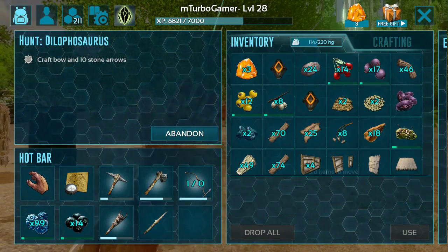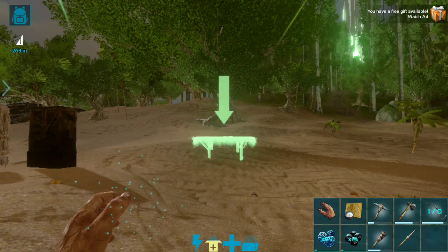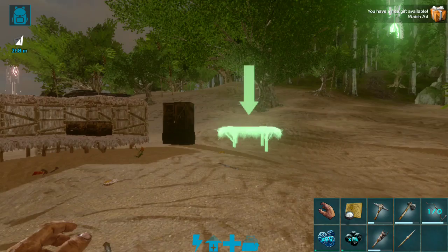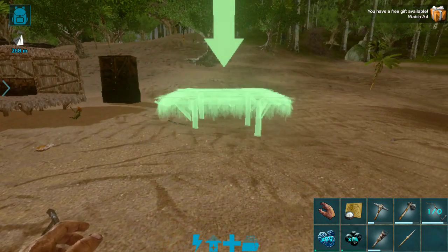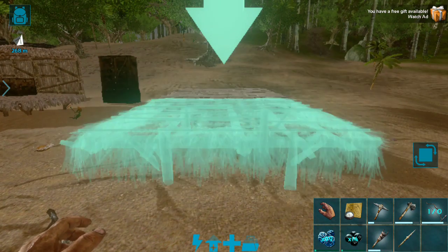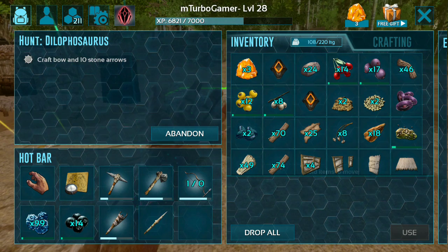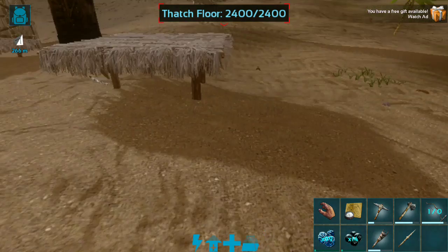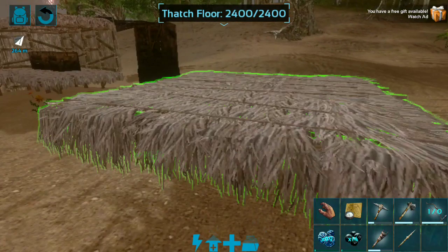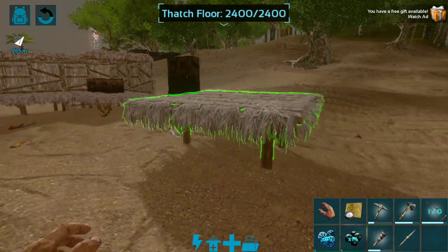Let's go to inventory and place the foundation again. I will be building on only one foundation. Now let's place our walls.